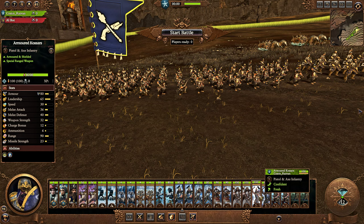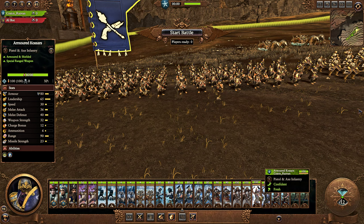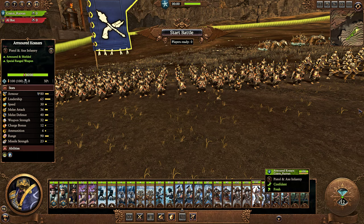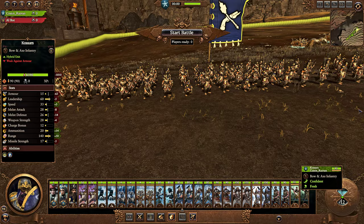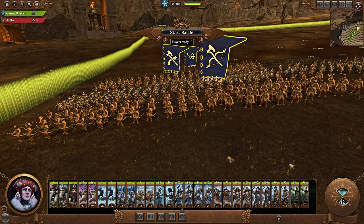One issue Kislev does have is siege tactics. Armored Kossars aren't good enough to breach the gates of a castle and storm through, so your siege approach involves using a lot of regular Kossars to kill everything at range — but you have no way of dealing with walled towers or breaking through walls. It is a weakness of Kislev. So while you want a balanced army for field battles, for sieges a bunch of regular Kossars are actually going to be more effective.